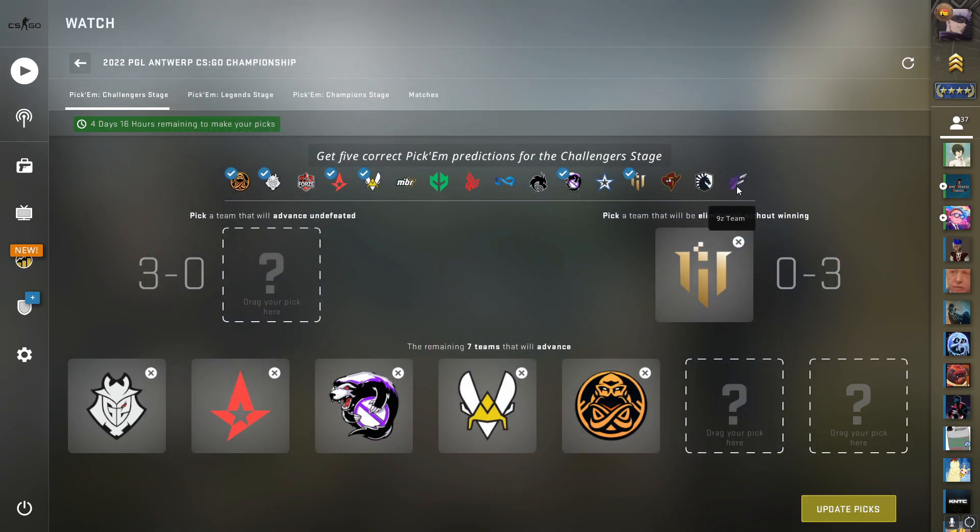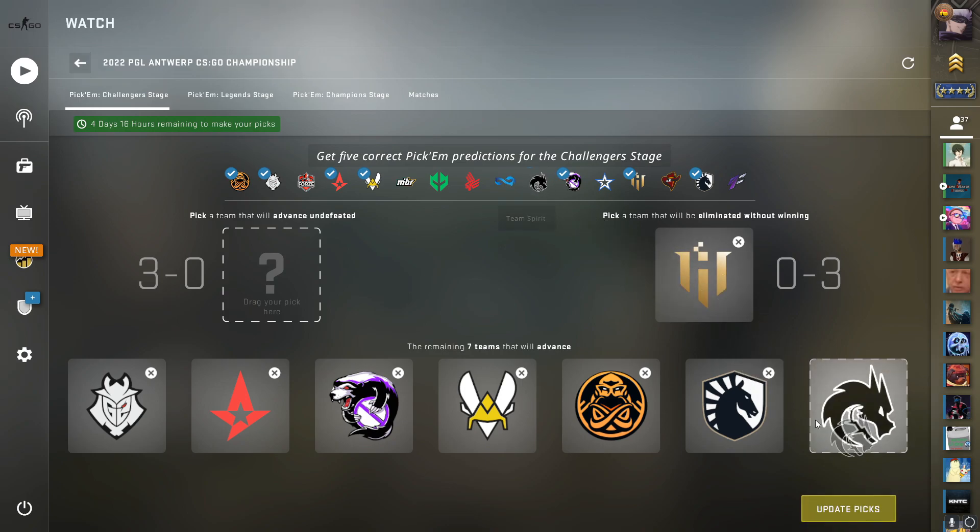A team like 9z can be one of those upset teams that makes it through. I don't really think there are any bad picks you can make in this stage — you could get a lot of safe picks either way. For my final two, number one I'm just gonna pick Liquid because they're definitely an established team. They should make it through even though NA CS is always choking. For my final team, I think Team Spirit is a pretty safe option.